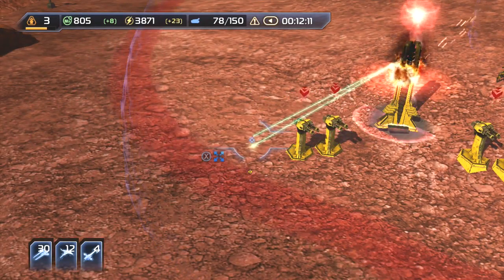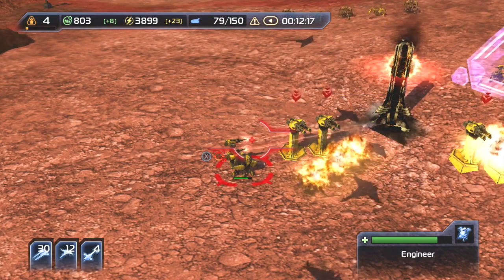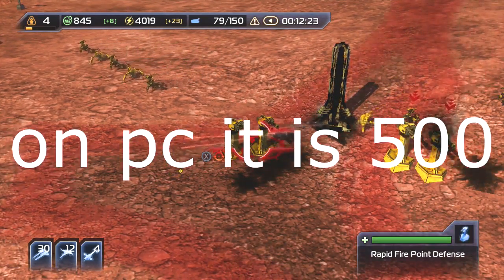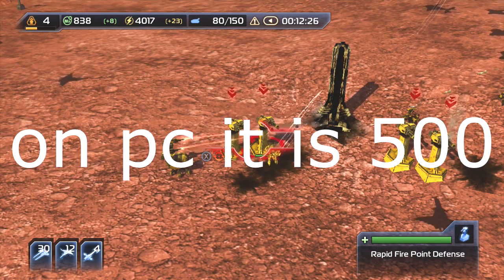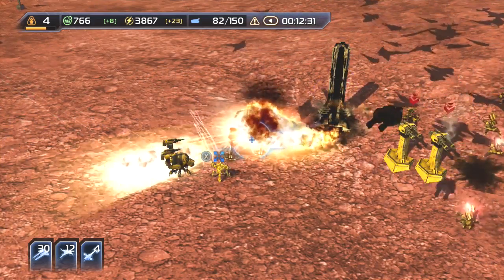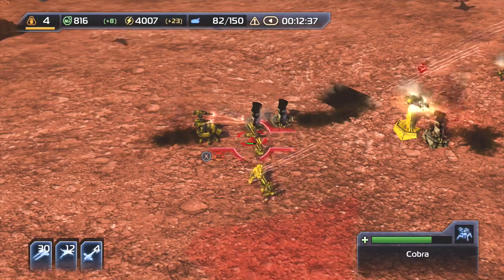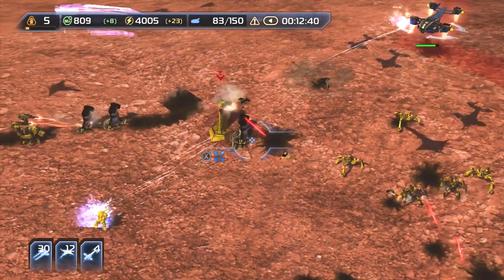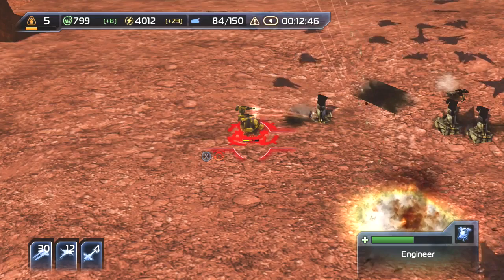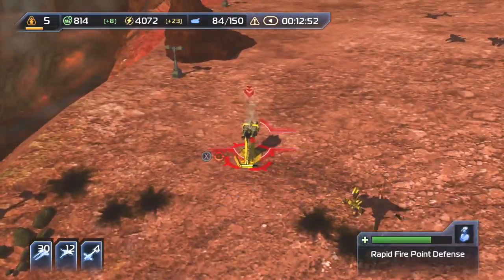I also want to note that right now I have a unit limit of 150. The highest it can go is 250 in campaign, and you flat out have 200 in all multiplayer games. On the highest difficulty of Hard — I don't count Cheating, which is an actual difficulty — the AI doesn't play fair. I don't like it when they start with five billion mass, but it's an option for people who enjoy that challenge.